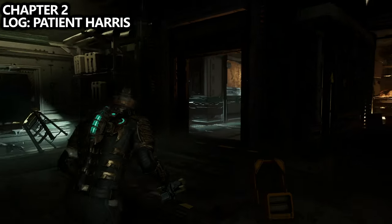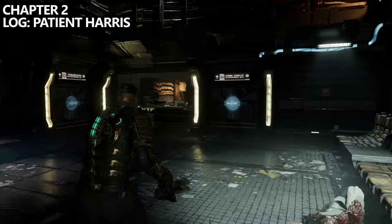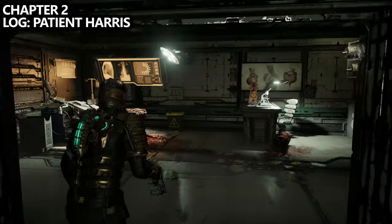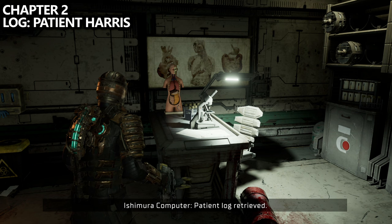Interact with the circuit breaker on the wall to open up the offices instead of opening the elevator. Then if you backtrack a little bit to where we entered from, you will have opened up a new room. Inside of here you can find a log called Patient Harris.